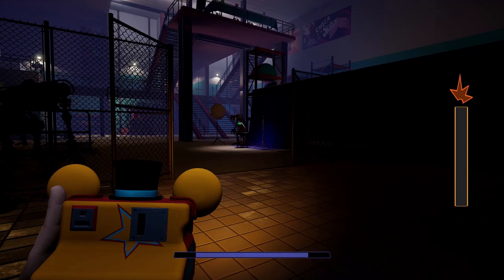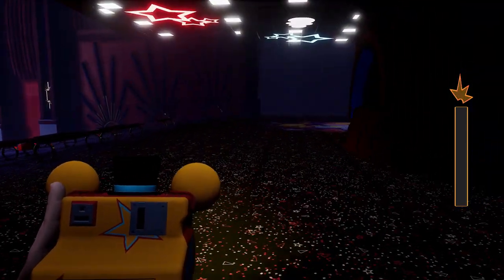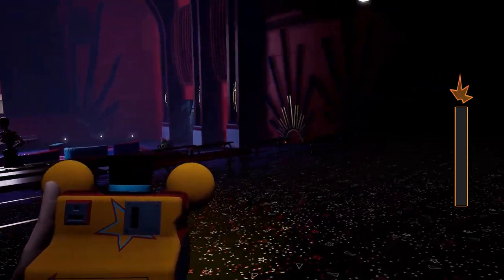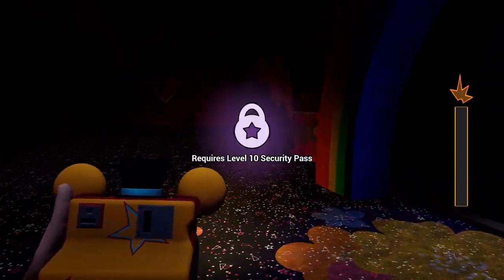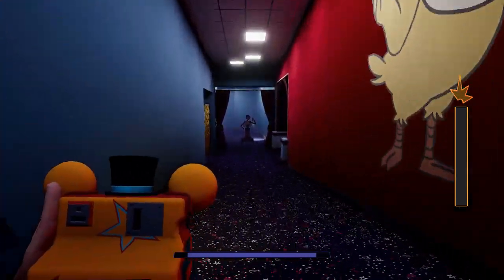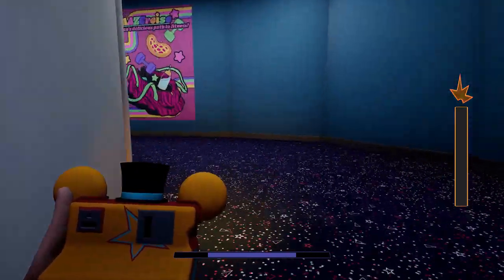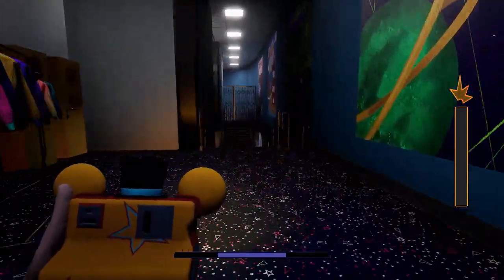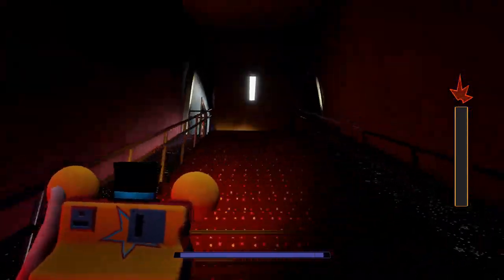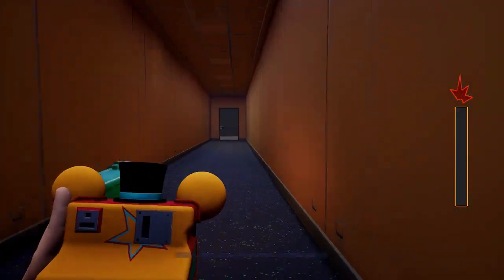We need to head back to the painting. We've got Monty over here — hoping he's not gonna turn around on me. Still don't know where the painting is, but once we find it I think it will be obvious. He didn't see me, which is good. The secret door is this one here — we finally made it through.